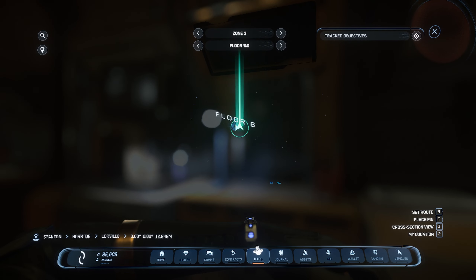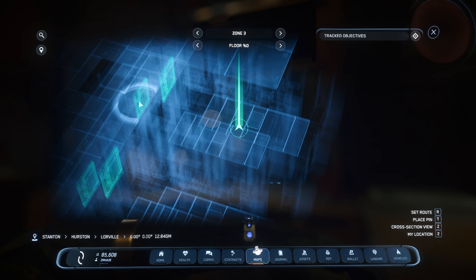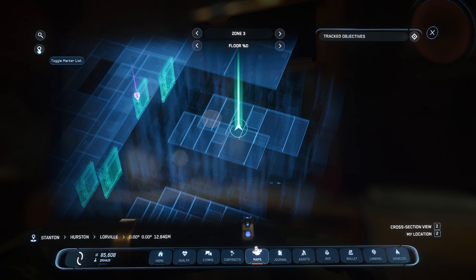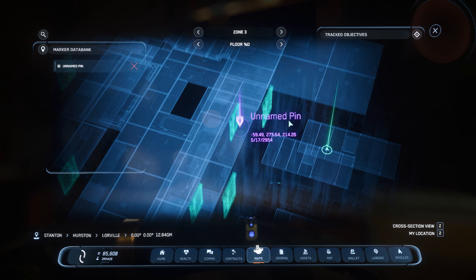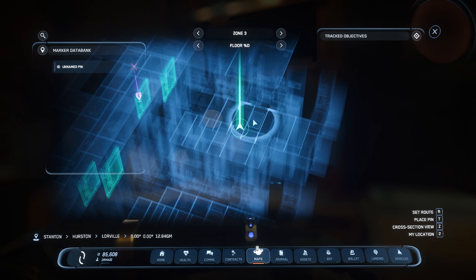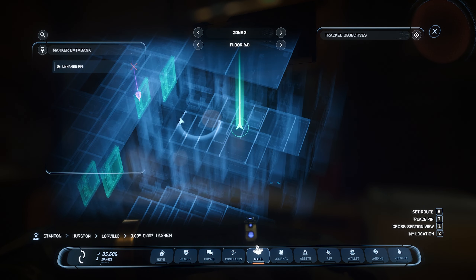Placing a pin — confirm — and there it shows up in the marker list. I can right-click on it to name the pin. I'll name it 'My Location.' And you can also set a route from here — that's a very neat feature! I learned something new while making this video.